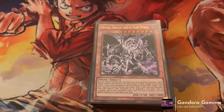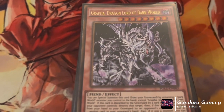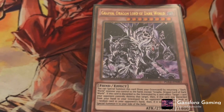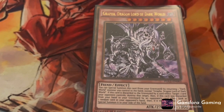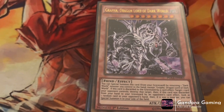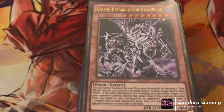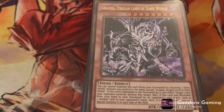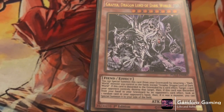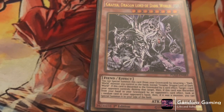First up we have Grapha, Dragon Lord of the Dark World. Even though he's a Fiend monster, this guy is insanely good. Dark Worlds have some of the best art in Yu-Gi-Oh — very metallic and devilish. Grapha's first effect lets him special summon himself from the graveyard by returning one Dark World monster on your field to the hand, which is great for board extension.